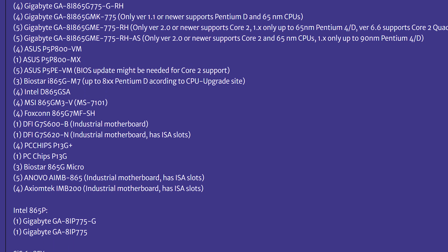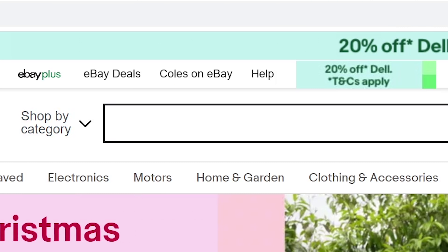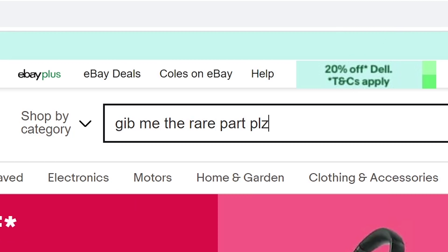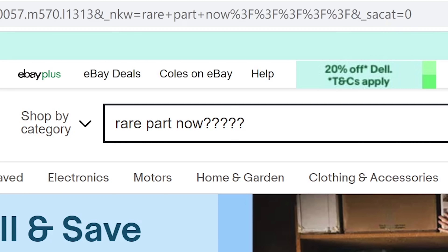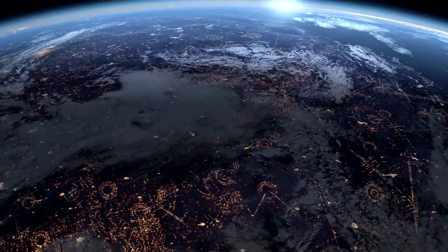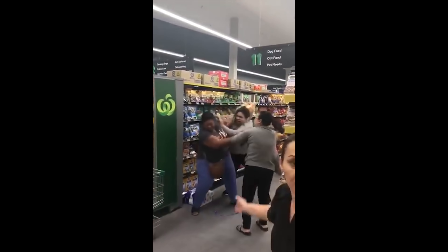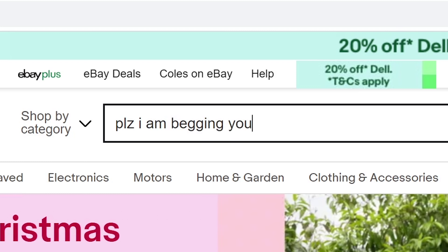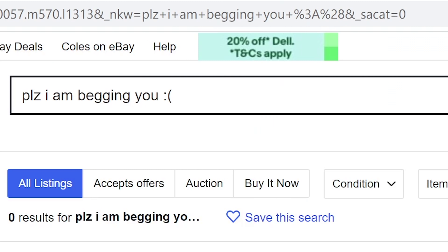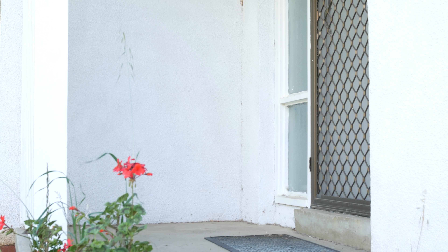It turns out there are a handful of AGP boards that do support Core 2 — even rarer than before. For attempt number 2, I knew I had to track one down. Way back in February I'd finally decided on the parts. Unfortunately, where I live, rare computer parts tend to be even rarer. After waiting about a month for a local listing, I bit the bullet and bought one from overseas around mid-March. Guess what else started happening around mid-March? That's right — people started fighting over toilet paper. So it took six whole months, but finally in September the motherboard arrived straight from the Russian Federation.